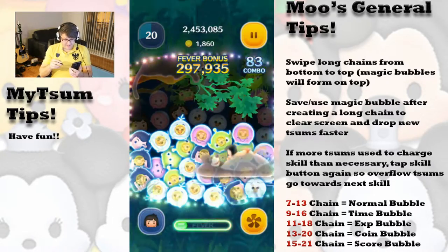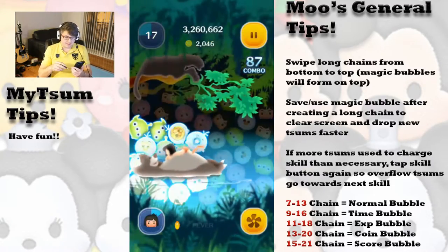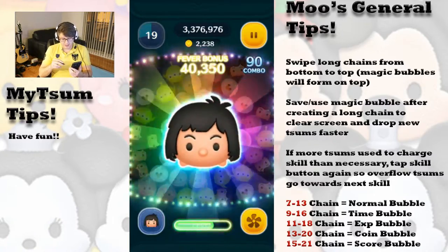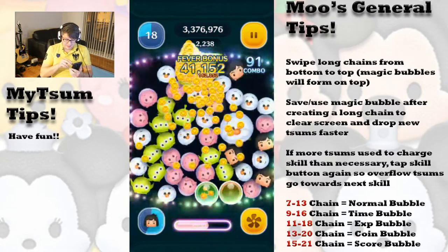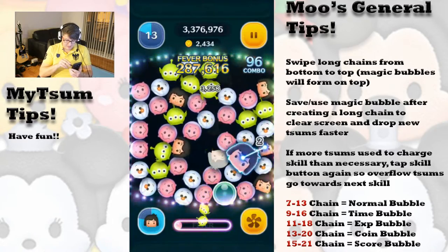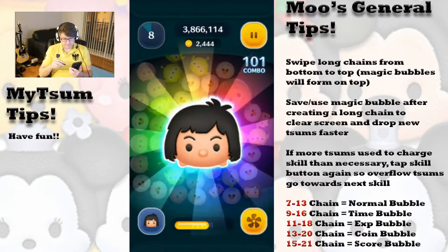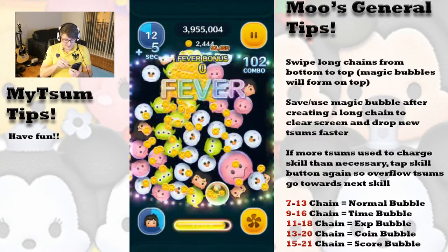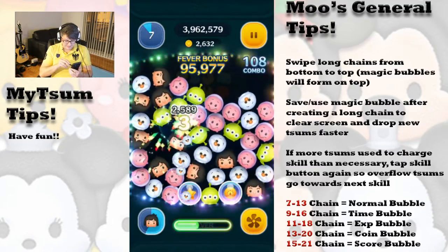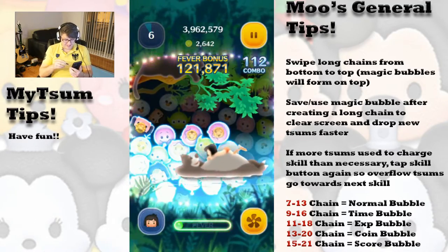We are at almost 2k gold here and we still have 17 seconds left on the clock, so he is definitely on par with Simba in my opinion. Maybe not quite as good as Scar, but that really depends on your luck as well as your speed. We have a one game sample here, so not much we can really go on definitively anyways. But let's see what we end up with after the time expires.